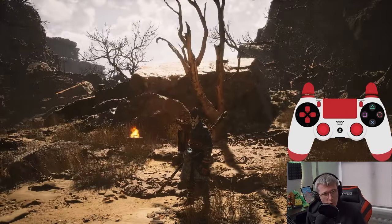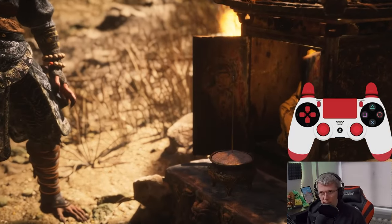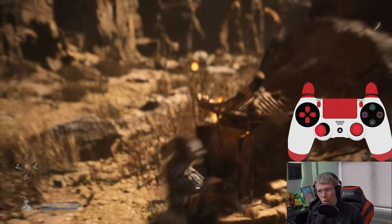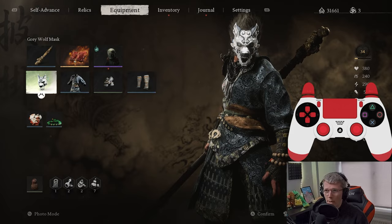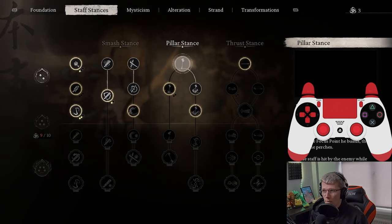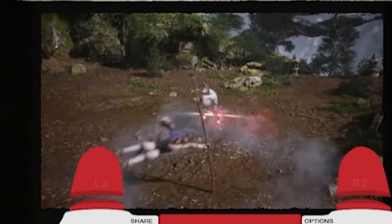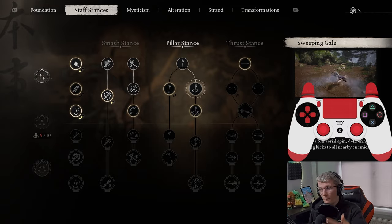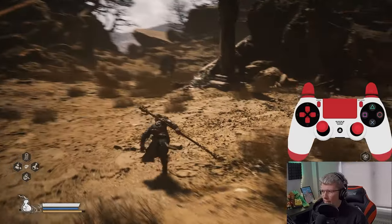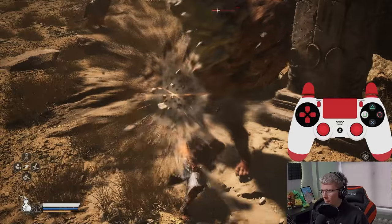I've got a controller above me so you know what it is. I'm just going to rest up because there's a guy around there and I want to make this as easy as possible. You can do this anywhere in the game once you've got Cloud Step unlocked and you've got this other ability unlocked. If we go to the Self-Advancement tab, go down to Staff Stances, and then go over to Pillar Stance — we need Sweeping Gale unlocked. It's the one where you spin around and cause some damage, and that's what we're going to utilize to perform this glitch. We need at least one focus point — I can get a very easy one from this guy right here.